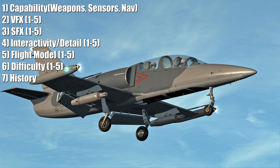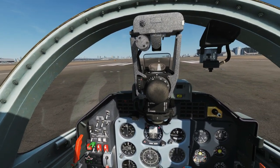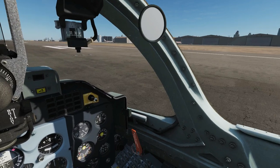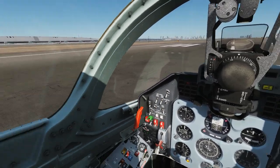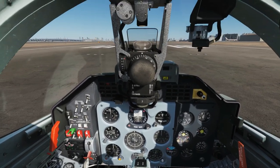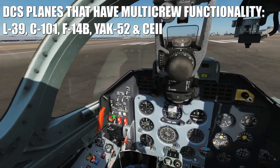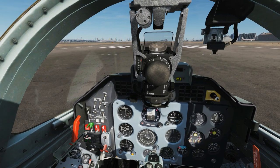Then we'll look at the history — how reliable the module has been as best we can remember. Welcome to the L-39 cockpit. The first thing to point out is that if you buy this module you get two variants: the C variant, which is a two-seated trainer, and the ZA variant, which is a light attack — air-to-air and air-to-ground — and also a two-seat trainer. This is a multi-crew module, so as a single human I can fly from the front seat or the instructor seat in the back, or two humans can fly in multiplayer.